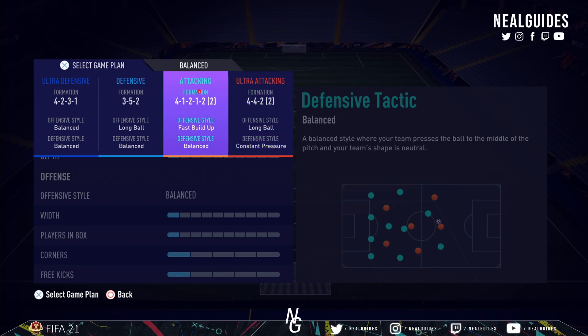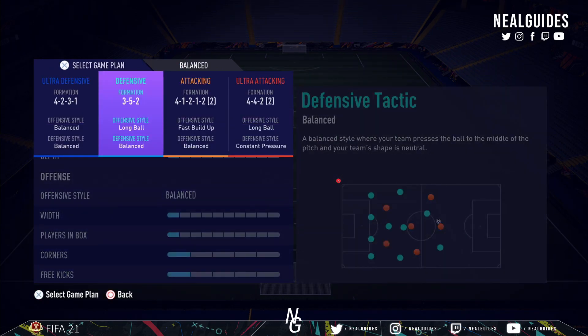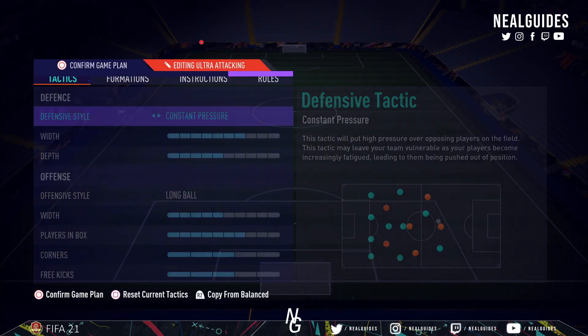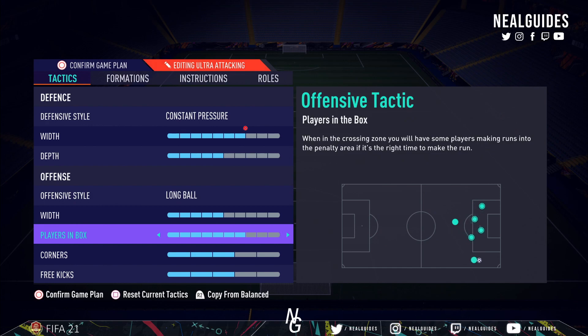The last formation is the 442 second variation. I typically play a 352 and 532 because I need wingers in my play style - the 352 is kind of like a 4122 if you look at it in the spine, except you have left mid and right mid. That's why I use the 352 over the 4122, but I know many of you like using it so that's why I included it. For the 442, this is the formation when you're losing 1-0, 2-0 with 18 minutes left and you need to press. Team press has been nerfed so you have to keep pressing it every 15 seconds - constant pressure saves you from doing that. Settings: depth 7, width 5, long ball 5 and 7.